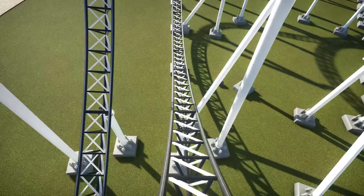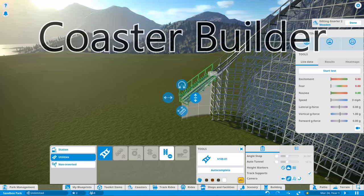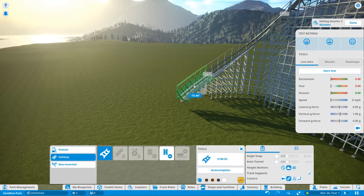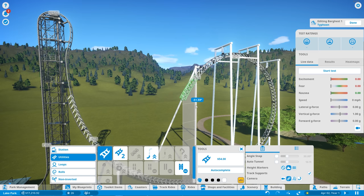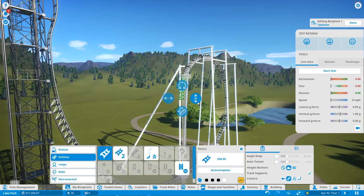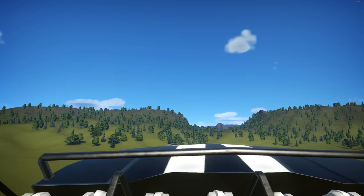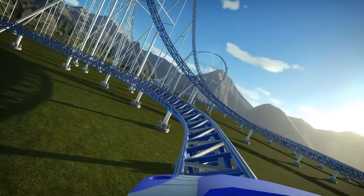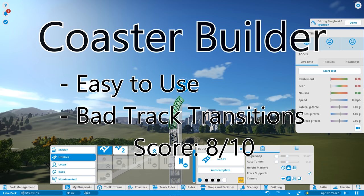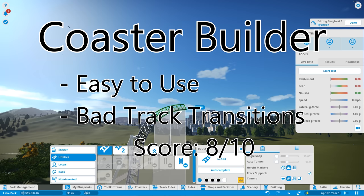Let's start with the coaster builder. It tried something new, and I think it succeeded to some degree. It's simple to learn and easy to use — that's where a lot of other coaster builders fail. It has the simplicity of older games but also gives you more options and allows you to customize the coaster to a pretty good degree. A lot of time and effort was put into this coaster builder. The biggest downside is how it handles transitions — for some reason, transitioning between track sections is very rough and unpleasant unless you place hundreds of 6-foot-long track sections, making some sections look unnatural. There are even memes criticizing this online. Even though it's a little annoying, it can pretty easily be overlooked. I'm giving it an 8 out of 10.